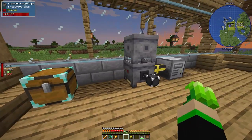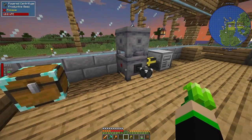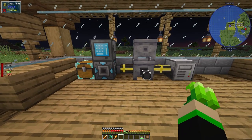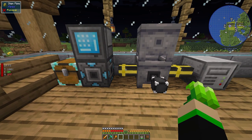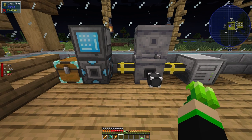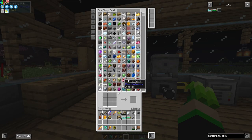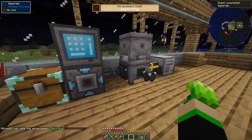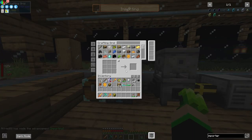We can move the setup around and use an importer directly from the bottler to pull items into our Refined Storage system. You can tell it to import everything, which works fine. Let's go ahead and make an importer, then shift-click it onto the bottler — it will pull anything from there into our system.